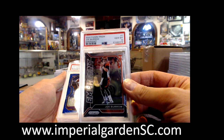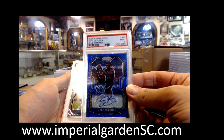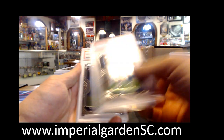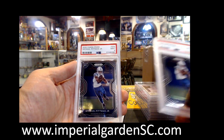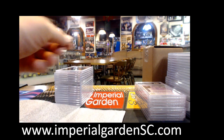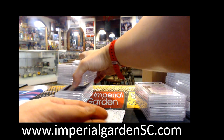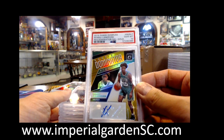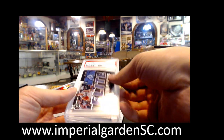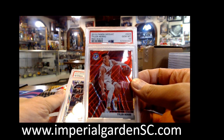Joe Burrow Emergent PSA 10. Got a Jeff Gladney from the Vikings Blue Shimmer on the First Off the Lines Mint 9, 16 of 25. Justin Herbert Mint 9. Michael Pittman Gem Mint 10 Prism, and Mint 9 Michael Pittman Jr. Jonathan Taylor Gem Mint 10 Prism. Mint 9 Michael Pittman Jr. There's Romeo Langford Gold 7 of 10. PSA 10 Elite Dominators Luka Doncic.